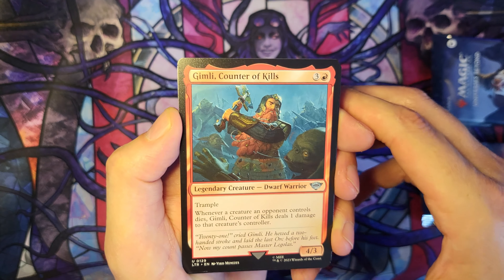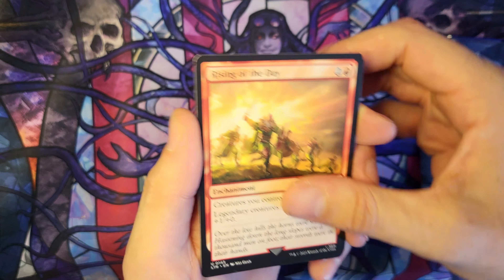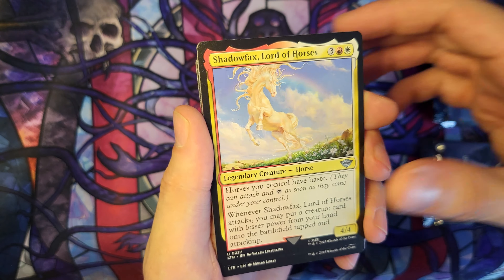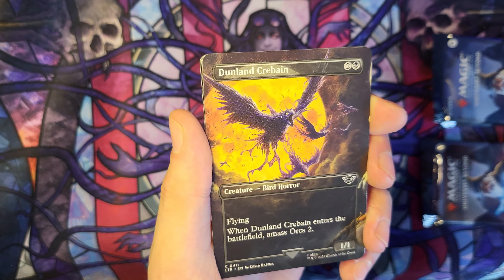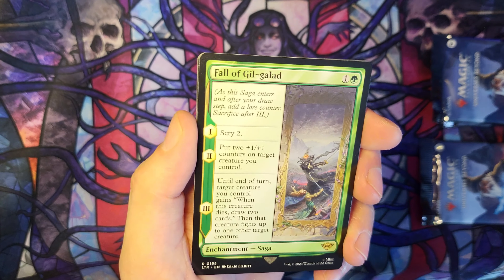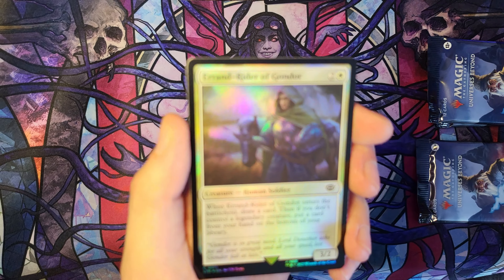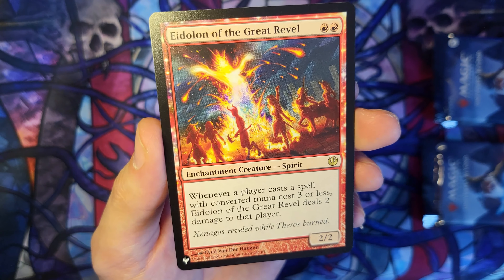Gimli Counter of Kills — there he is to go with Legolas. Rising of the Day. Shadowfax, Lord of Horses — fun card. Oath of the Greyhost. Dunland Crebain Borderless. And the Fall of Gil-Galad. With a Foil Errand-Rider of Gondor. And our list card is Eidolon of the Great Revel.